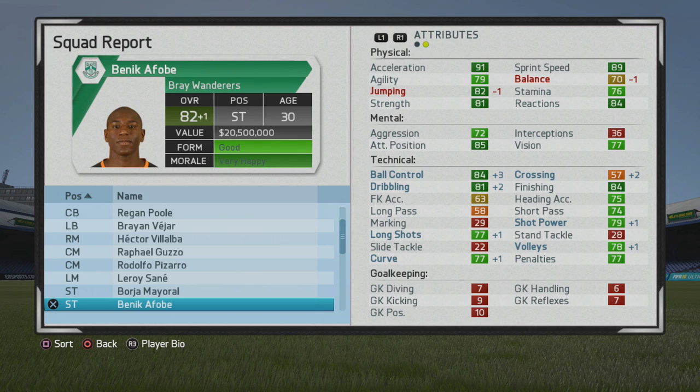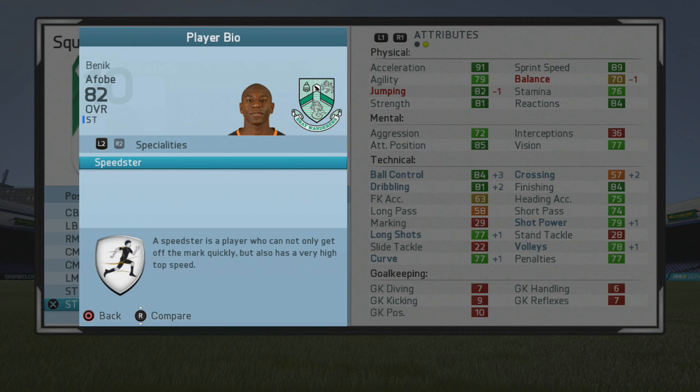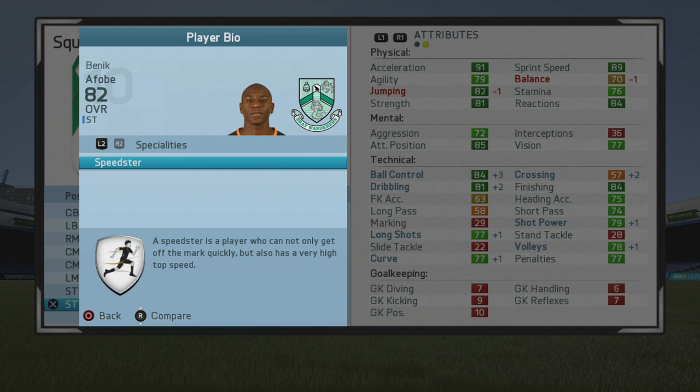By age 30 you'd be up to 82 overall, which is very solid. After this he would start to decline — you can see balance and jumping starting to go down, so unfortunately he does start to decline. But he just looks great at that 82 overall with that mix of pace and strength. He does lose a bit of agility as well, but he still looks great either way.